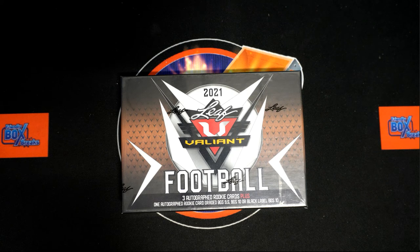All right, here we go — 2021 Leaf Valiant Football hobby box 103. We've got our owner names and we've got our player names. We're going to random them each seven times and pair them up on the spreadsheet, so let's switch over and start with our owner name randoms.